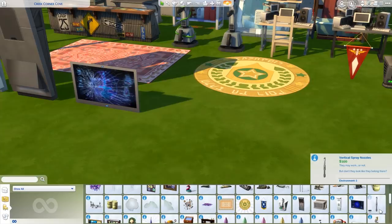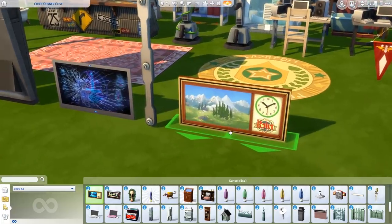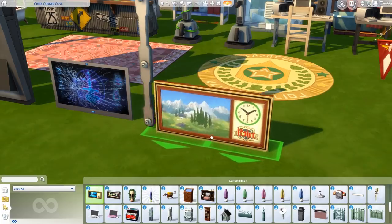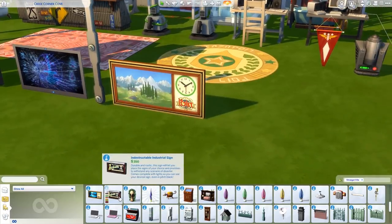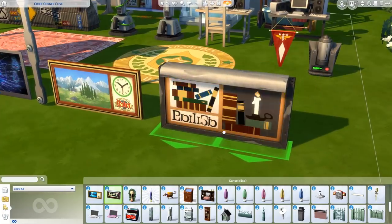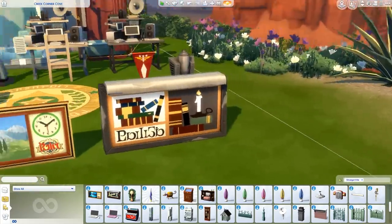Next we have the Vertical Spray Nozzles — it looks like a huge toothpick. We get the Scrolling Decal Clock — not sure if it's functional, but maybe it is; you can check out the different landscapes drawn on it. The Indestructible Industrial Sign comes with a lot of different presets and can be used as a sign for your venues — a coffee shop, a library. I love the markings, I'm definitely glad they added it.